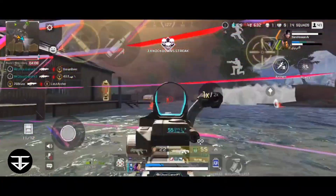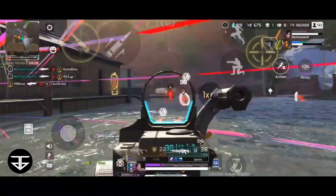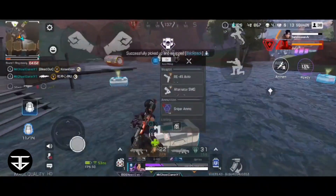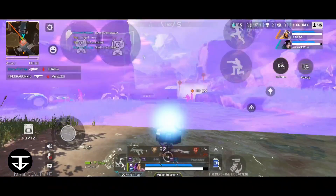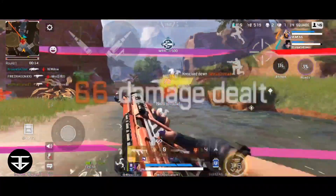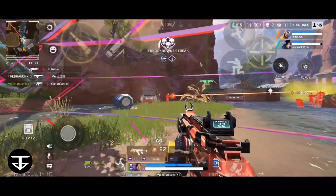Rhapsody's ultimate is very overpowered. Rhapsody ke ultimate mein eek flashing lights ki diwaar khadi hojaati hai jiske through enemies dek nahin sakte. Na hii scan kar sakte hain aur na hii shoot kar sakte hain. Rhapsody ka ultimate eek bohat hii overpowered ability hai aur isse aap matches ko easily clutch kar sakte ho.